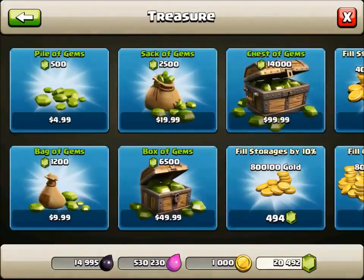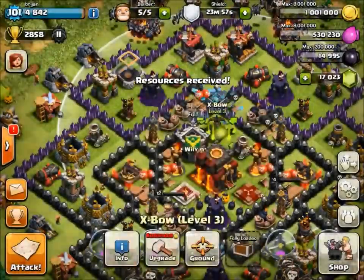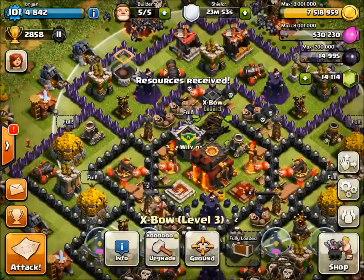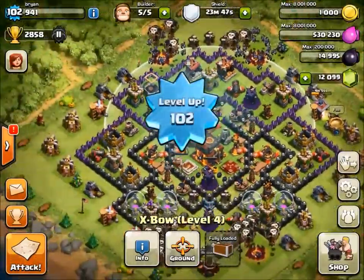Let's go ahead and upgrade the Expo now. This one should cost a little bit more, I believe — maybe the same. 14-day upgrade time. This should put us to level 102, so that's pretty sick. Awesome, level 102.